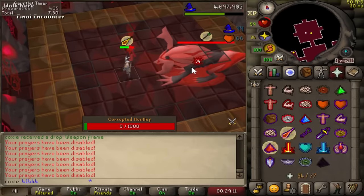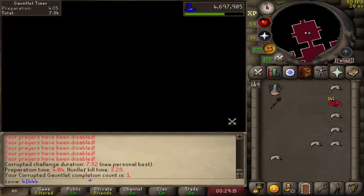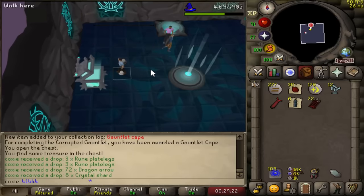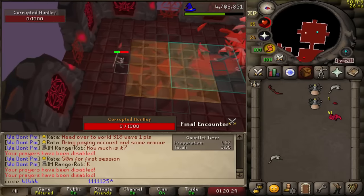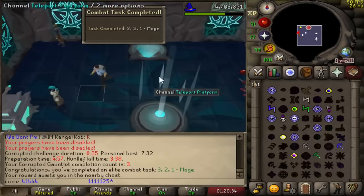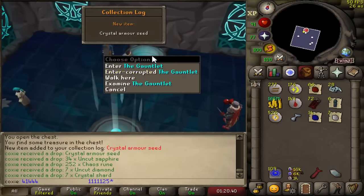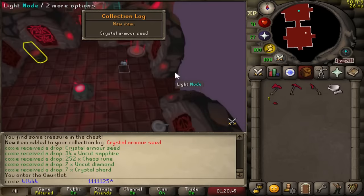Good night, Hunllef. CG with these stats does feel great - it almost feels like I'm on a maxed account. First KC loot is a whole lot of nothing. KC number three and we are three and zero against Hunllef. Crystal armor seed on three KC - we will take those.